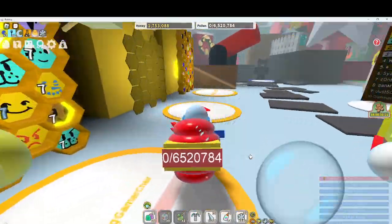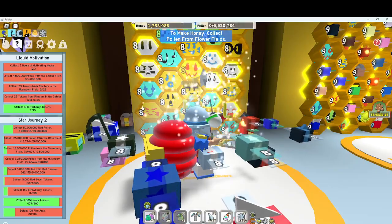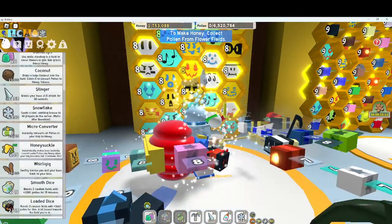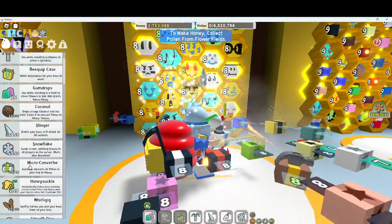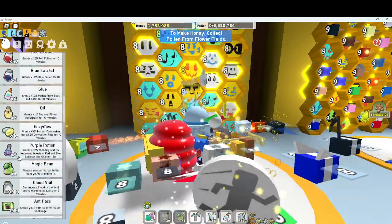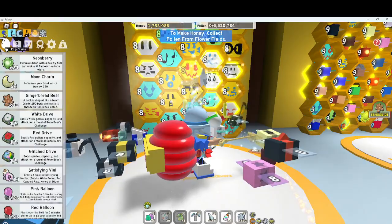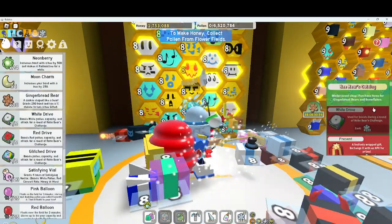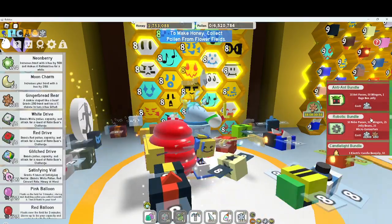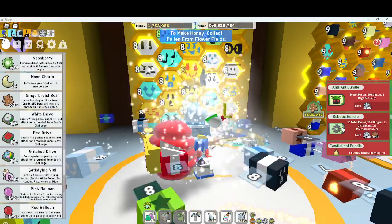I got the blue mask, which is pretty cool. What I'm trying to get next — we have a ton of stingers, we just need to get like 100 and that's it. How much gingerbread do I have? I have 36, so what I'm trying to do is get a robotic bundle.